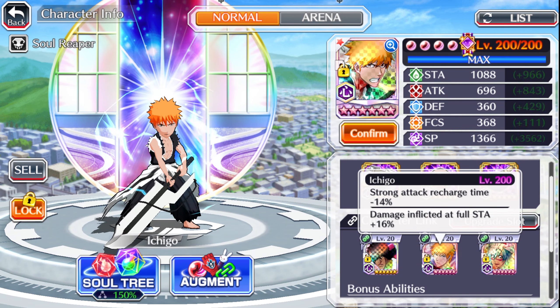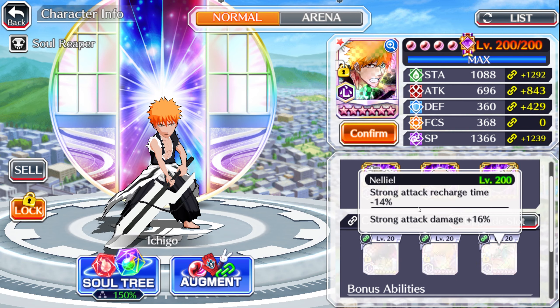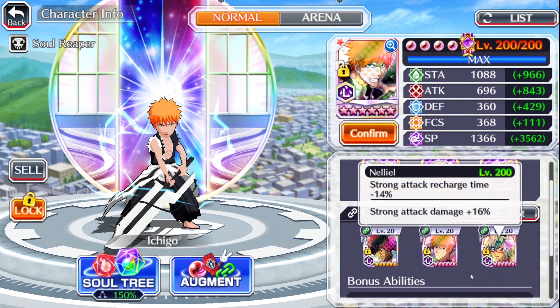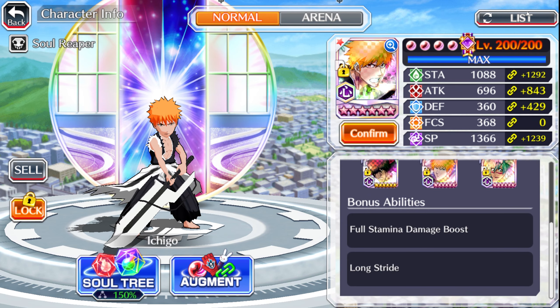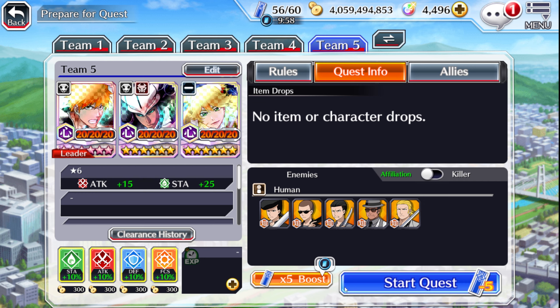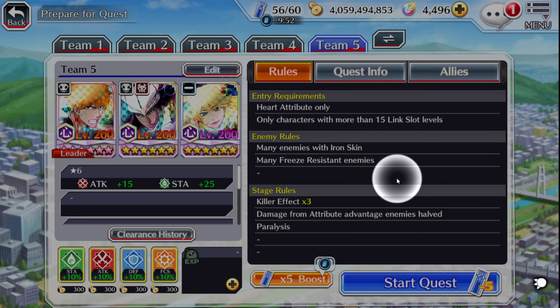Damage inflicted at full stamina SAR, damage inflicted at full stamina SAR max transcended, and then we have Nell who is SAR 14, strong attack damage 16%. I could have given him Sinkizen but I do want the strong attack recharge, especially for that boost — which we'll talk about in a bit, because he probably has one of the worst boosts from back in the day.